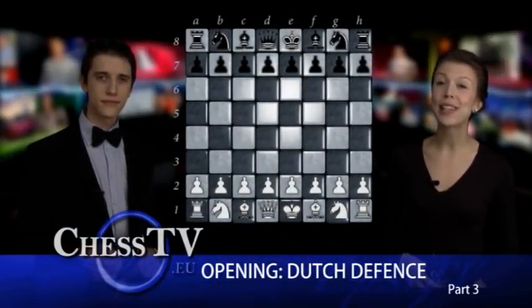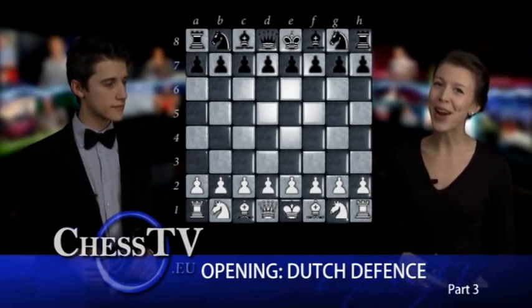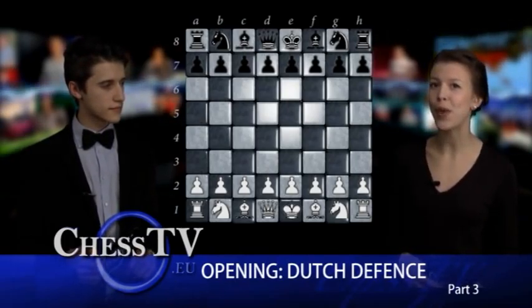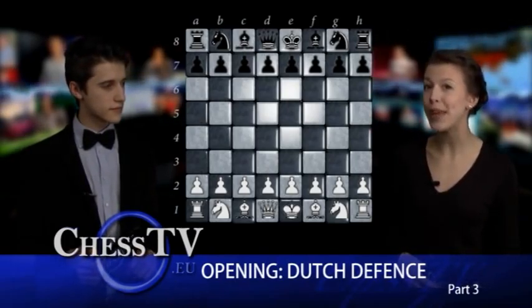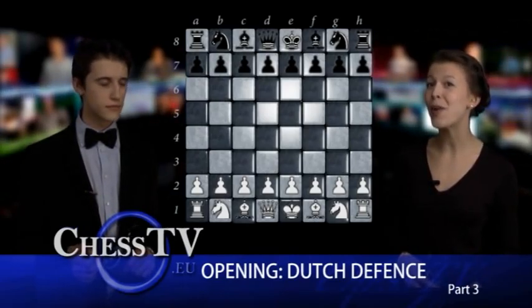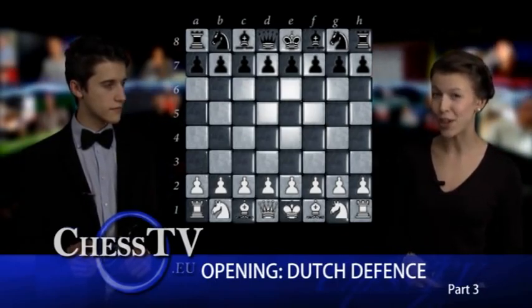Last week, we analyzed a variation in the Dutch defense which gave White a small advantage related to his development superiority. We got to see how White, by using a calm and solid system, managed to exploit the weakness created in the Black position by the first move, f5. The advantage obtained is fleeting and it might be hard to use, making people unwilling to use the variation since they are in search for a more aggressive continuation.